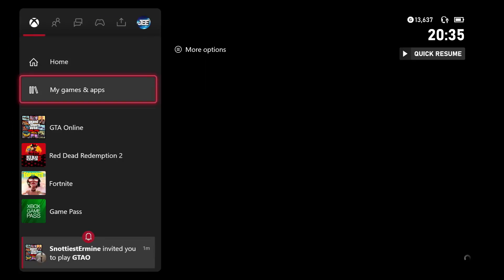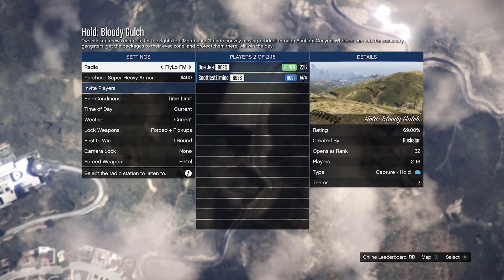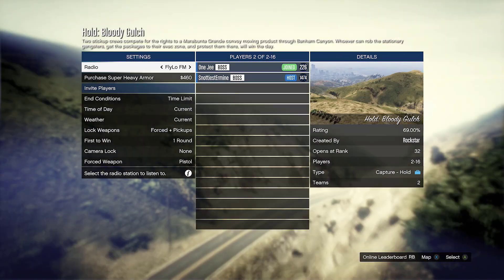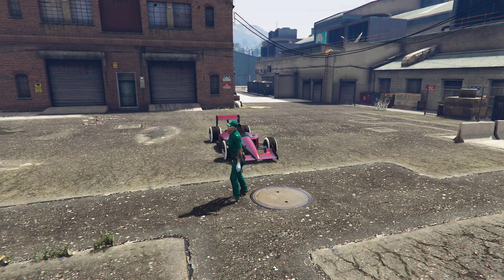Once you receive the invite from your friend, go ahead and accept it. Just accept all the alerts — it doesn't matter. It's going to put you in the job. Tell your friend to quit the job, and you're going to quit the job as well. Pretty simple.